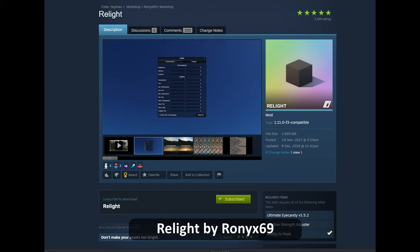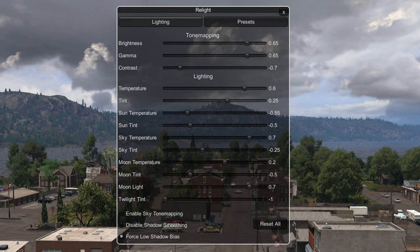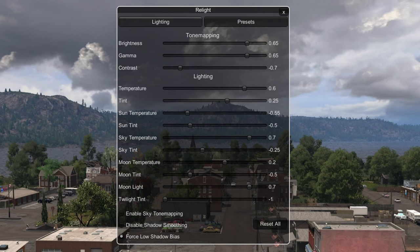The third mod I recommend is Relight. This mod really gives you the ability to change the colour and lighting of your city. Again I use these settings but feel free to adjust them. If you have a warmer climate build you can increase the colour temperature.